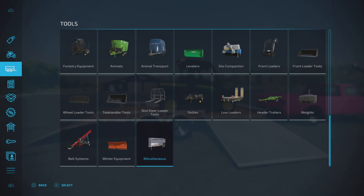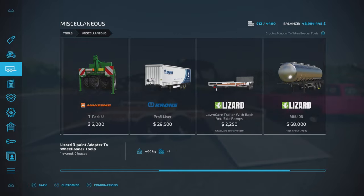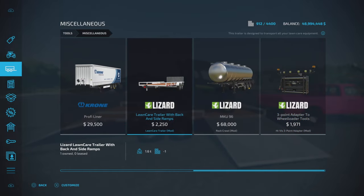Where would you find it if you did in fact download this? Under Miscellaneous — Lawn Care Trailer with Back and Side Ramps, $22.50.